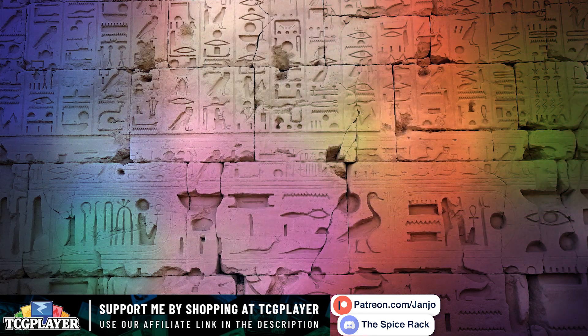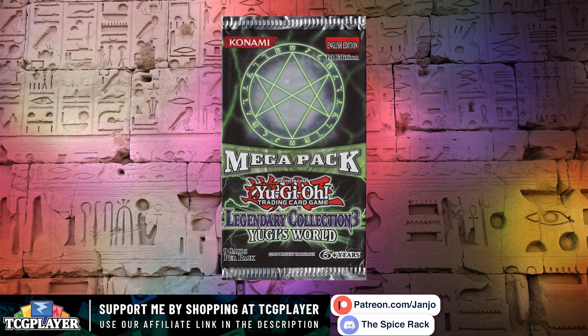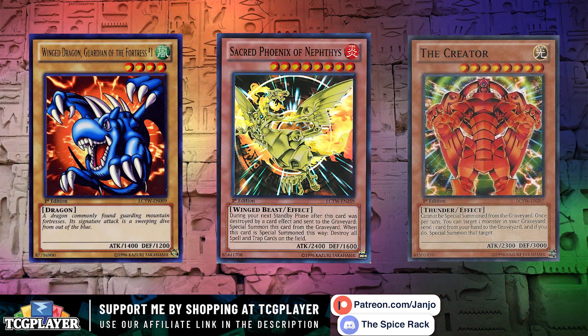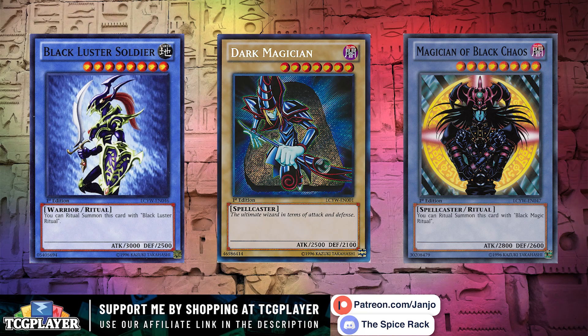I never said anything about boxes! Number 4 is in Legendary Collection 3: Yugi's World, in the self-named Mega Pack, released in October 2012. By far, this is the largest set in Yu-Gi-Oh! with a whopping 156 cards — holy guacamole! Take that, Metal Raiders! What an absolute bonkers set this is.